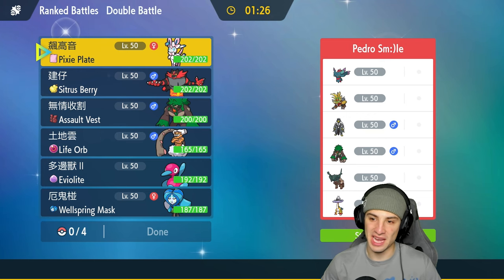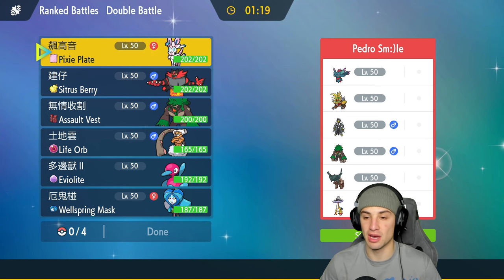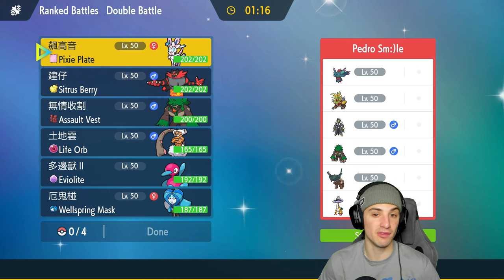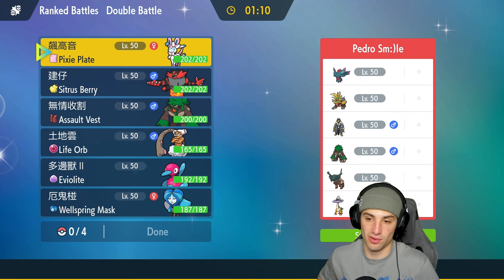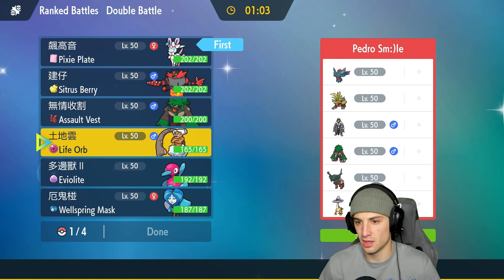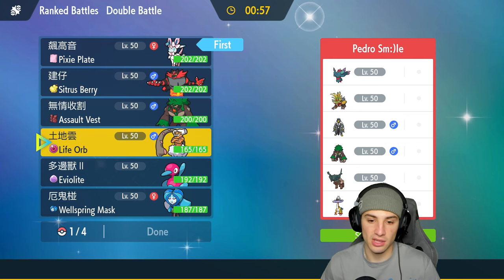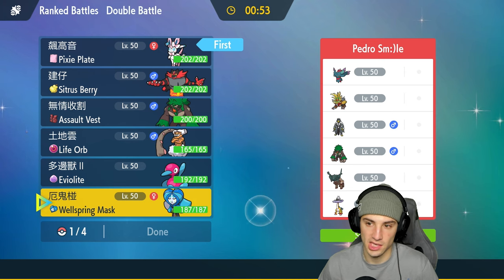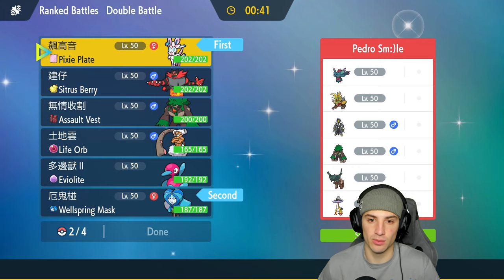Hopping into our first match — we're going up against a Raging Bolt and Gouging Fire team. We'd love to use Sylveon here; that's two Dragon types. They also have Tinglu who's Dark type and Urshifu who's Fighting type, so Sylveon is going to rock out. Potentially they're leading Gorilla Tactics maybe Fluttermane and a few physical attackers, so I'm going to lead Wellspring Ogrepon alongside Sylveon.